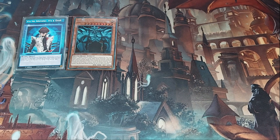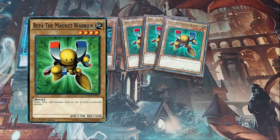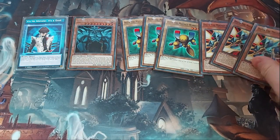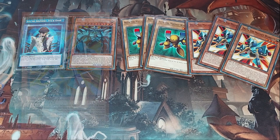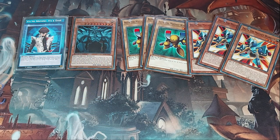The most consistent support for Obelisk the Tormentor I've found are Magnet Warriors. I run three Beta the Magnet Warrior — you won't see Alpha, Gamma, or Valkyrion in this deck. Beta is the strongest at 1,700 attack. I'm also running three Delta the Magnet Warrior. Delta is great because when it's summoned, whether normal or special, you can essentially Foolish Burial a magnet warrior to the grave. It also has an effect to bring out Valkyrion if three non-Delta magnet warriors are in the graveyard, but since I'm not running Valkyrion, I'm using Delta mainly for graveyard fueling.